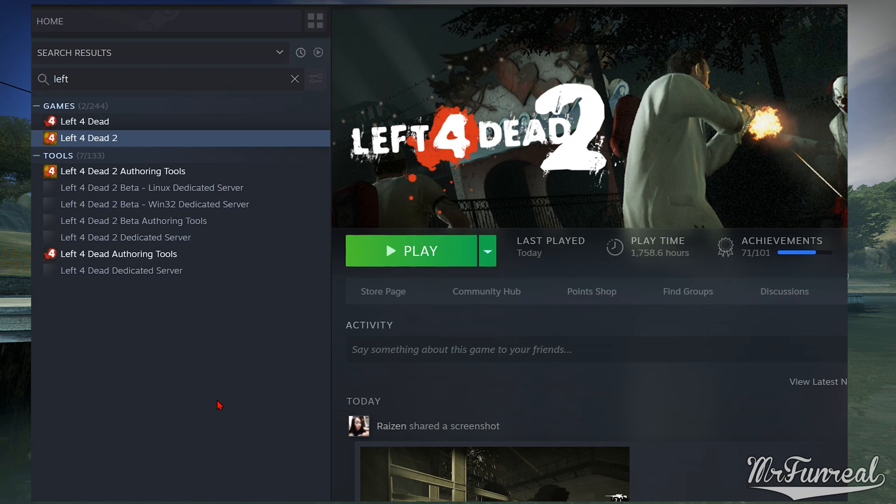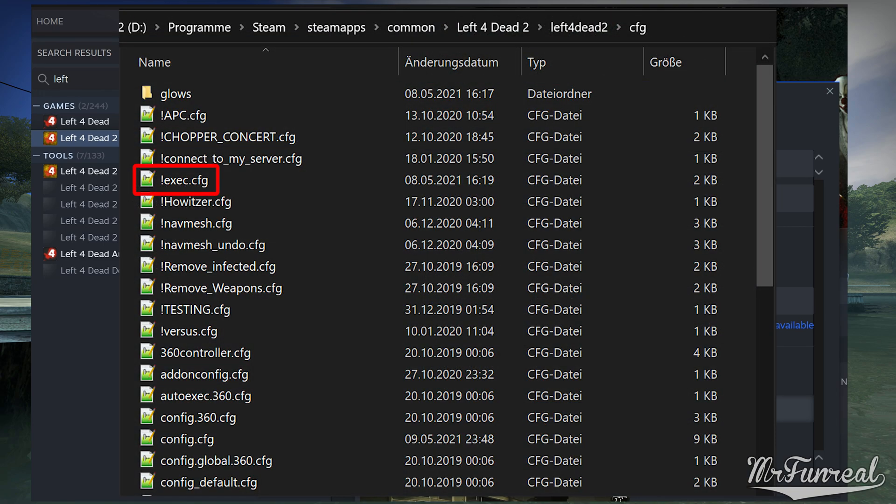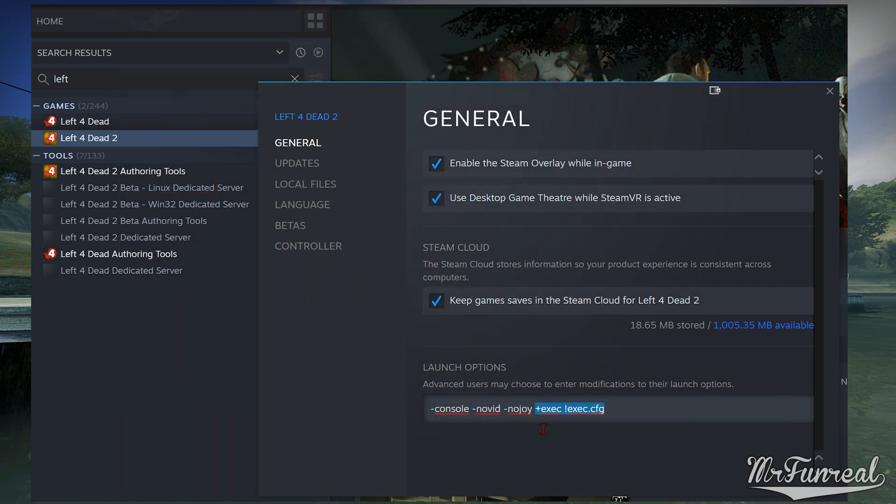Find Left 4 Dead 2 in your library, right click the game and select properties. The launch options tell the game what to do while the game boots up. At the very end we need to add plus exec followed by the name of the relay script: exclamation mark exec.cfg. The exclamation mark is just there to have the script at the top of an alphabetically ordered list to find it easier. The .cfg is the file ending — it stands for configuration. I also recommend adding -console to have your game launch with the console already opened, to more easily see if the scripts have been launched or not.